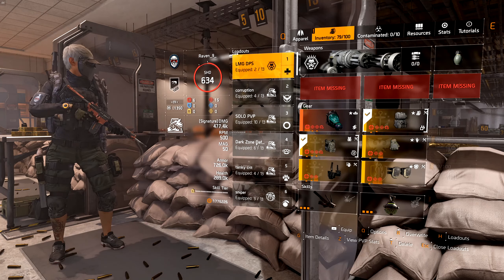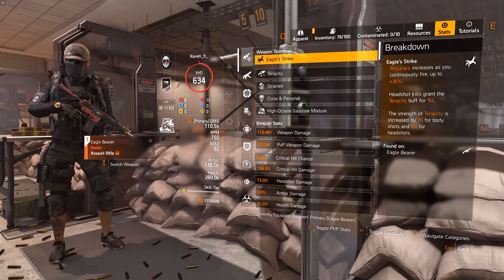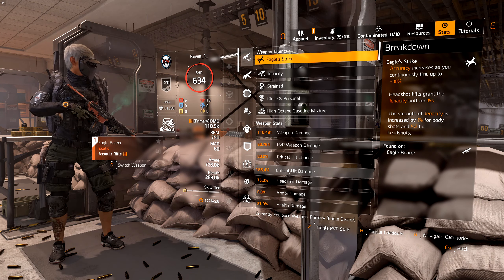Let's go to the typical DPS build. We're running 60% crit chance and 186.4% crit damage — less crit damage. Let's see what our crits are: 603k, 645k. 645,000 on a crit. Body shot we're at 520k. 645k — that's pretty good.